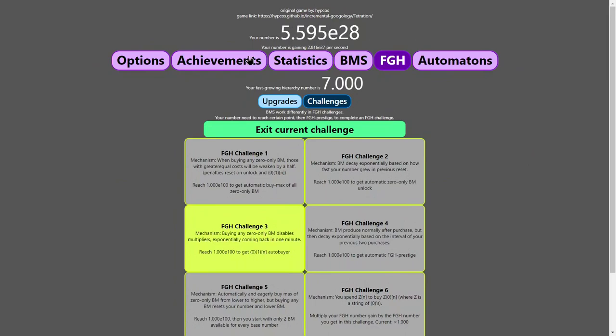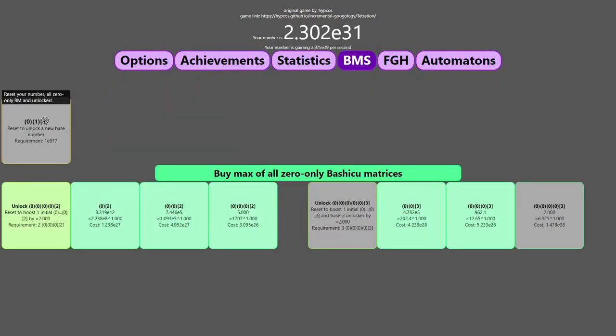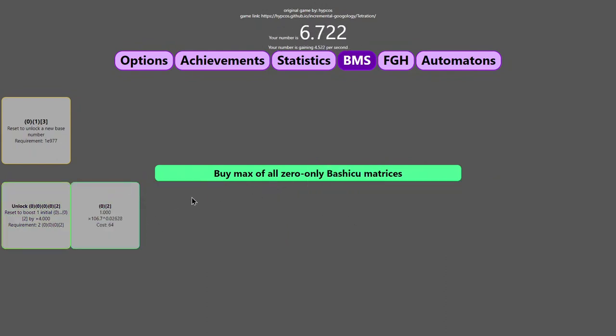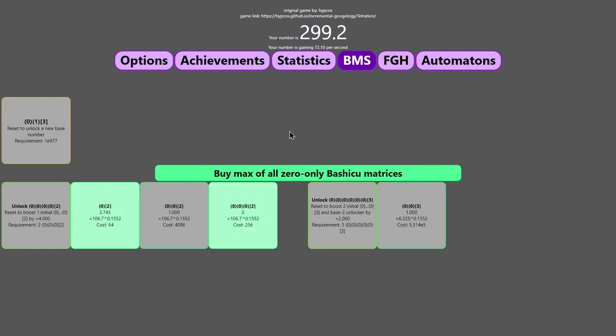I have an idea — what if I buy the second one and then very quickly buy the third? Still didn't get it. This is a very rough thing — the multipliers are still just too powerful and they come back too quickly. I'm just going to try a few more times. Okay — my strategy was I reversed the order: I bought two of these and then immediately bought one of these after, and finally got it! The reward is that Zero Only Base 2 Hachiku matrices are 5% stronger and every row multiplies number gained by 1.2 times. Since I'm in challenge 3 maybe I could just beat it.